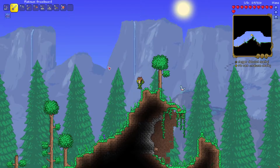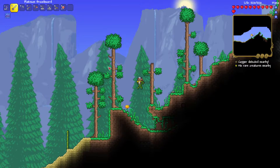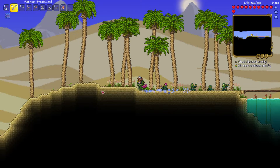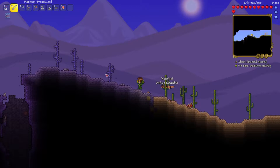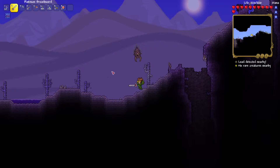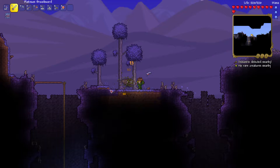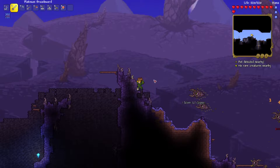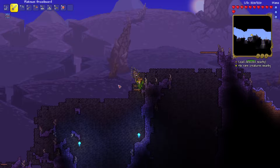And then we reach the desert. I'm a bit sad that there isn't a pyramid in this world. I guess we're going to have to make a new world for that or find another way. This corruption is spreading. I do really like the corruption because purple is a pretty nice color and I love the design of everything. I really love the purple sand - I think it's called ebon sand, like the ebon stone. It looks really cool.